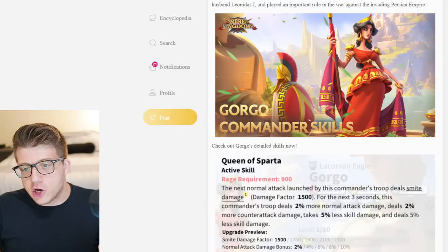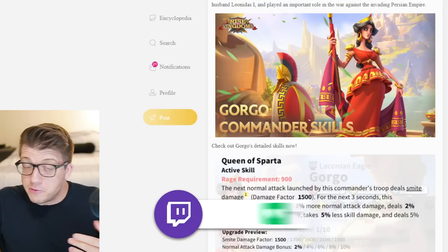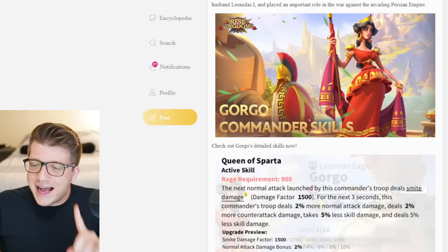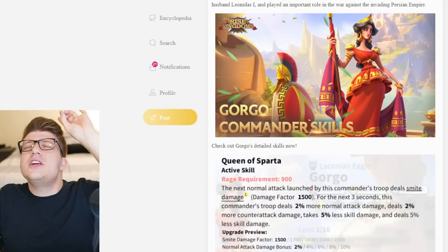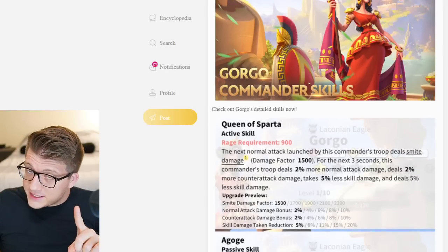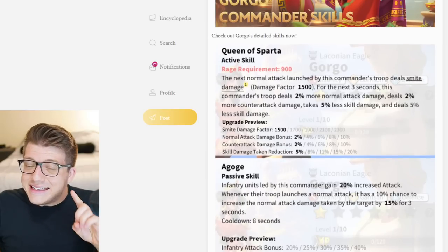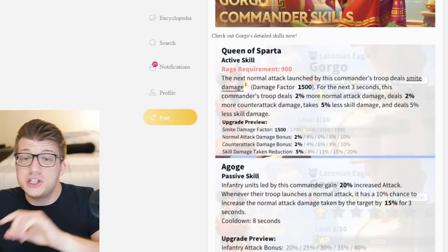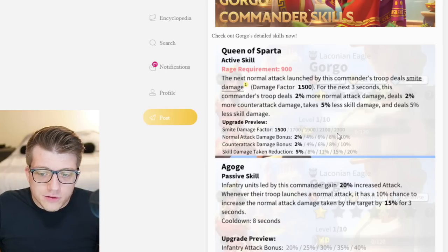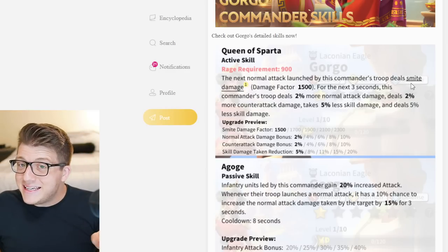With the honorable mentions out of the way, we move on to infantry. The first commander is Gorgo — she's technically been revealed but isn't in the game yet. Just by her stats you can tell she's going to perform super well as a 5511 with one huge caveat: she's very slow. But if you can make use of her despite the march speed, she will be insane at 5511.